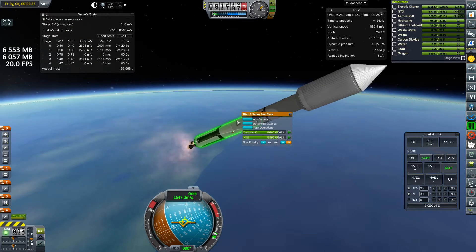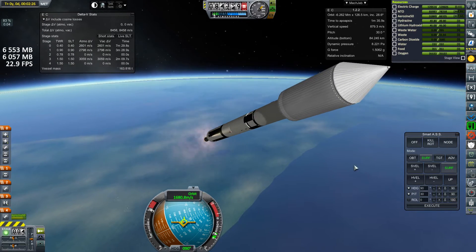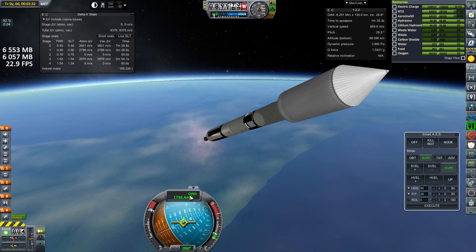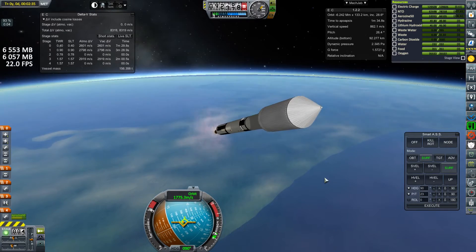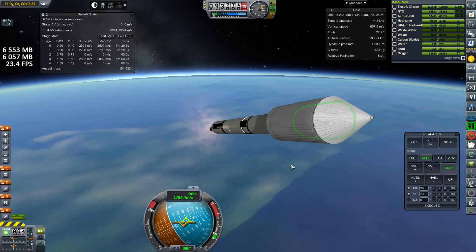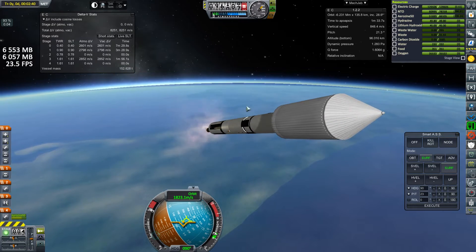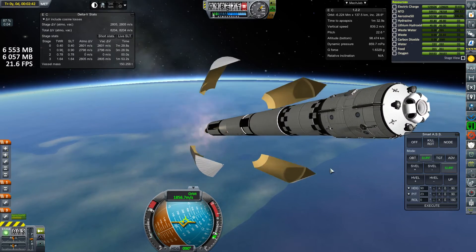You can keep stretching the stages as well. I think this Titan III tank is stretched from the Titan II tank. So just watching these times — we're a bit below orbit now. We're now high enough we can pop off the fairing; usually we wait until about 100 kilometers, but that's good enough. We have really low dynamic pressure, which is the goal.